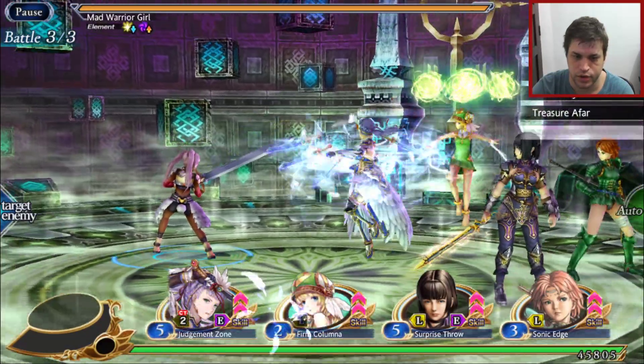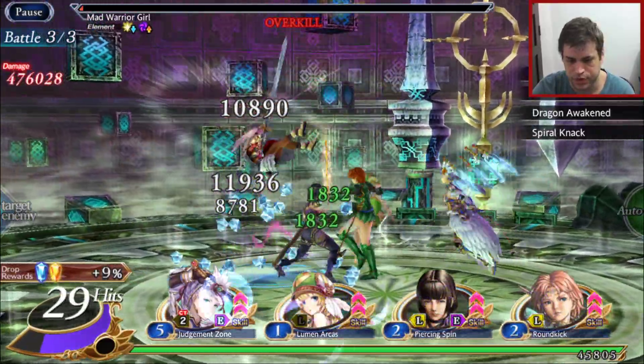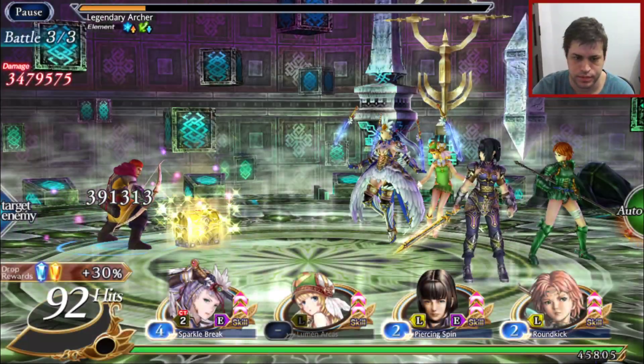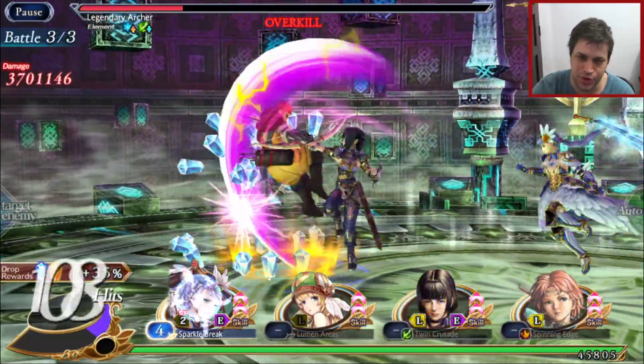We got our standard counter — nothing special here. Babalo always survived because she is very strong against ice.